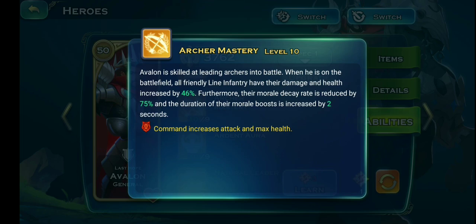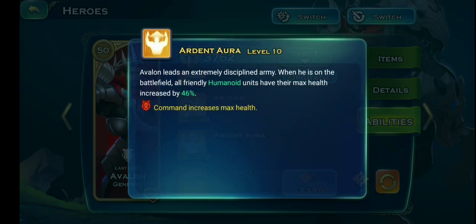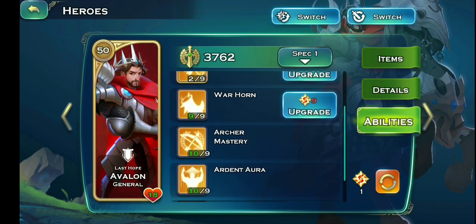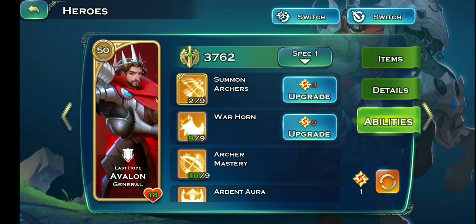You need archer mastery at level 10 because having more health and attack on your archers is a must. You also need ardent aura maxed so all troops get more health. Warhorn is pretty optional — you can substitute those points for summon archers — but I recommend warhorn to get that extra attack speed boost at the start of battle.